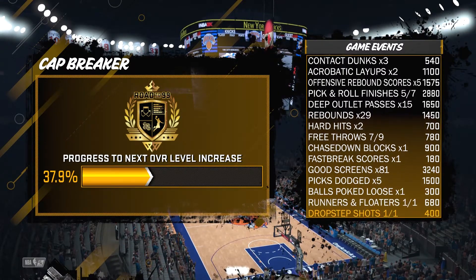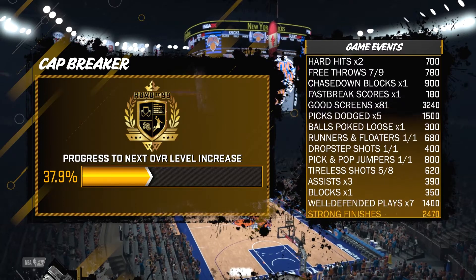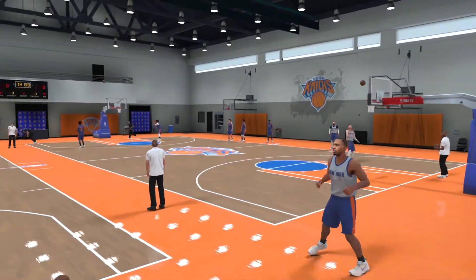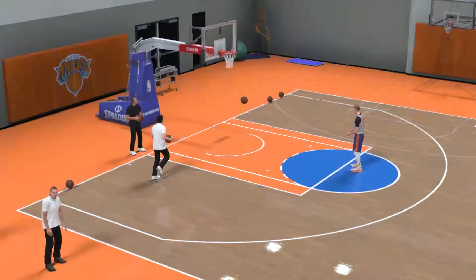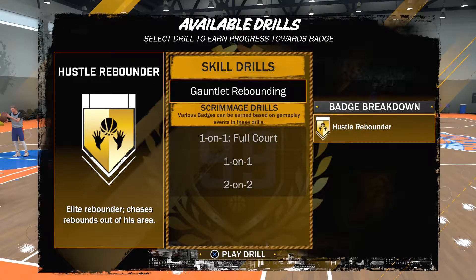I'm gonna be honest — 2K is really finessing us with the amount of points given for rebounds, because as a primary rebounder these point values are really low. I guess as the badge progresses in level, you get fewer points to make it harder. It is what it is. Now, the most important part to leveling up this badge quickly is by going to the team practice facility after every single MyCareer game.